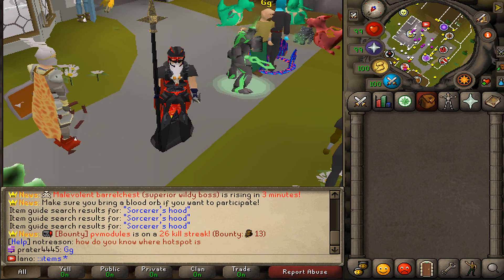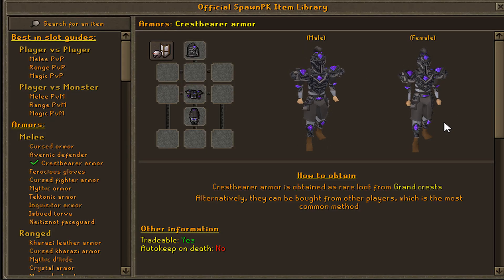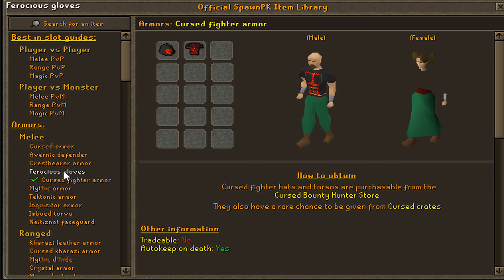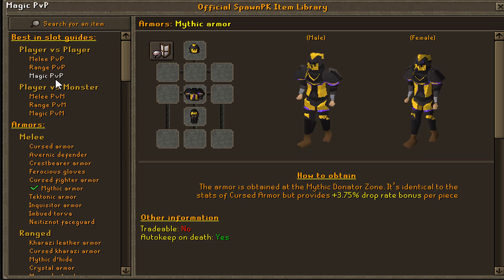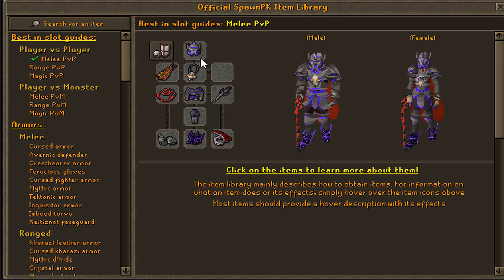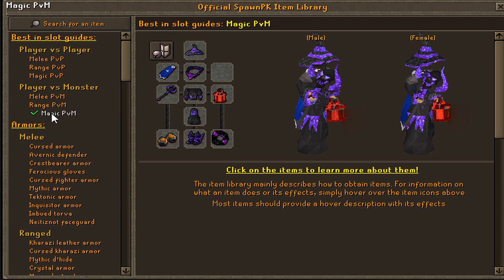Another amazing feature added is the Column Items interface. How often do you wonder what your next upgrade should be or which items are even on the server? This is all solved by this insane interface — for example, under melee PvP gear you can see all the armors you can grind out. It will automatically show you the best-in-slot gear, and the same applies for mage PvP, range PvP, and so on.